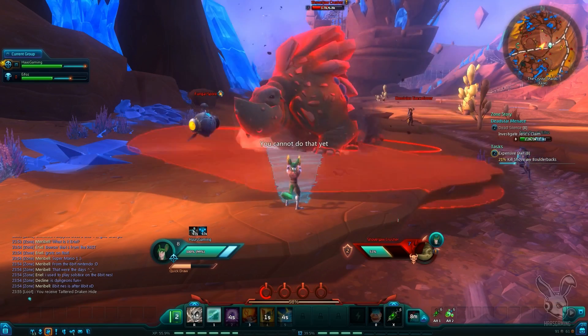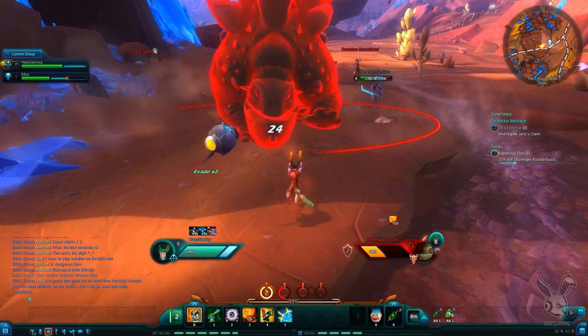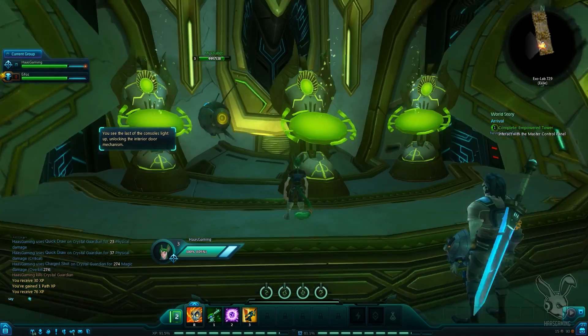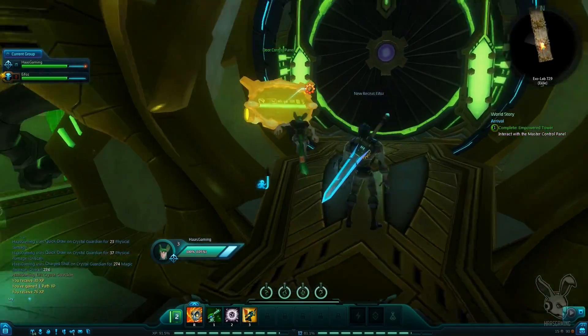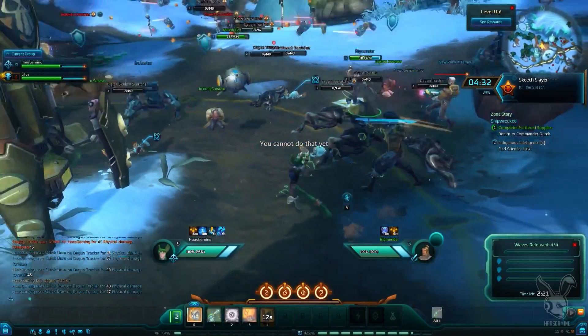Furthermore, upon creating a character you also pick a path — explorer, scientist, settler, or soldier — and these truly seem like a nice little addition. They don't impact the leveling experience tremendously, but they do add interesting bits of exploring and reward you with helpful abilities. Plus they simply allow you to define your character more. In the case of the soldier, it also seemed like the quests given through the soldier path blended in well with your other tasks.